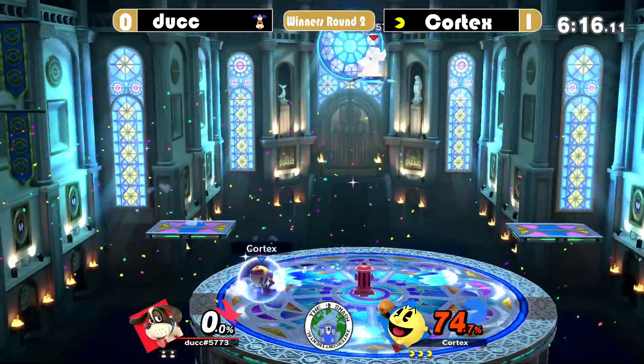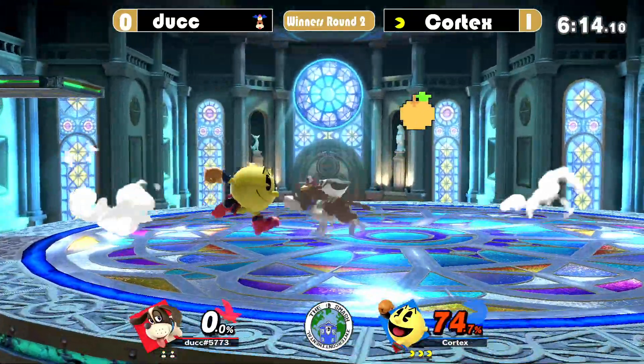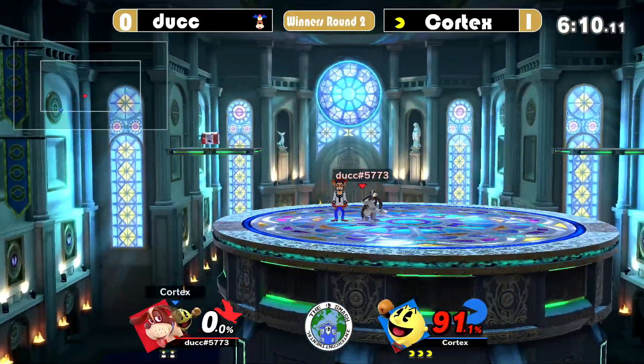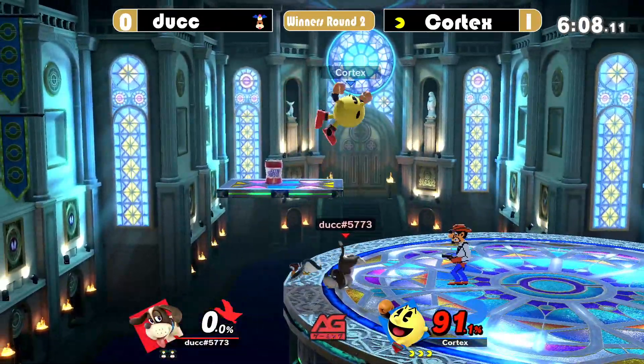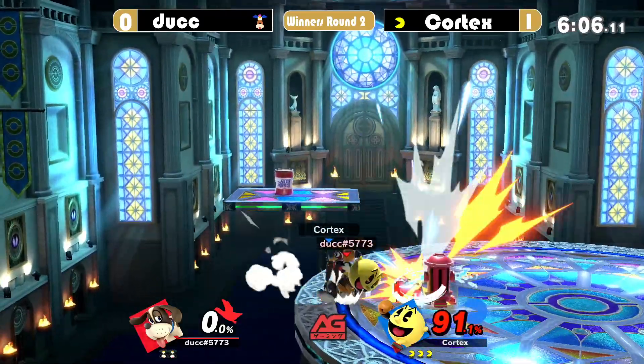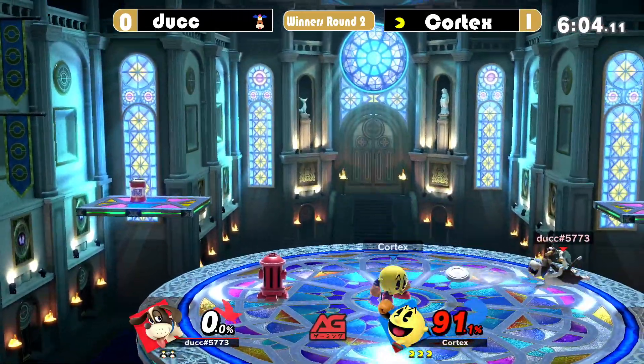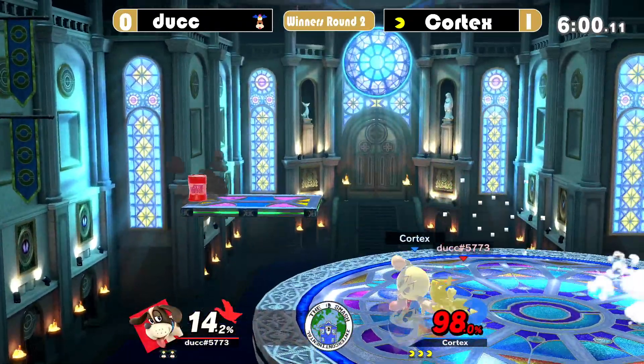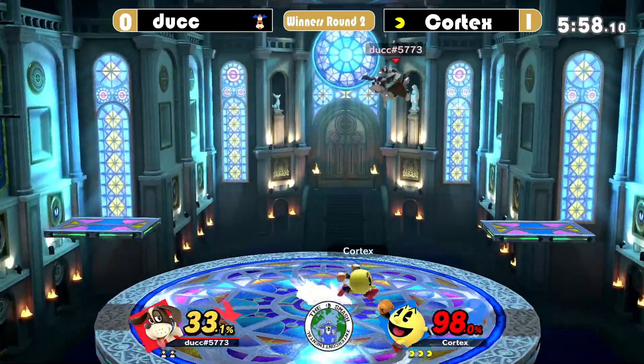We see Cortex with the bell — he's going to pull off the trick. That was nice! He stunned Duck Hunt with the bell and immediately down smashed. When Pac-Man's holding that bell, you've got to be extra careful, especially when the Hydrant's spitting water at you. Wasn't expecting to see too many tricks here, but that was a good one.